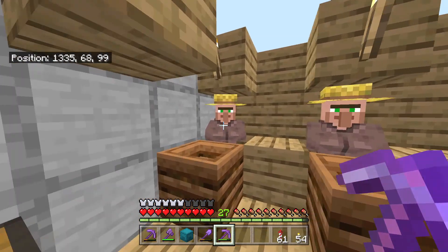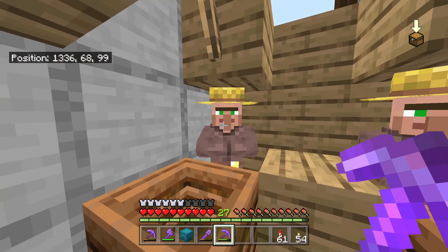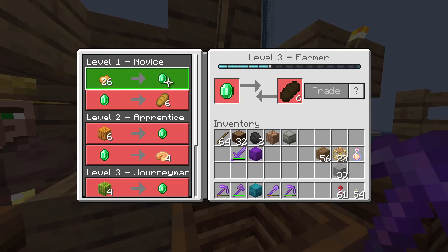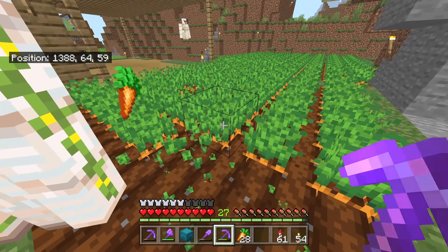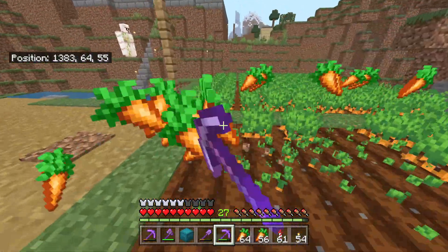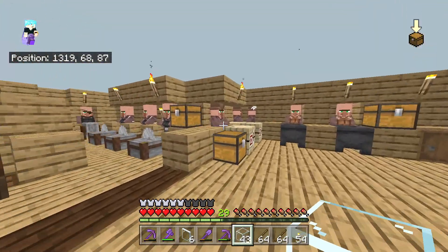The first job is farmer. You need a composter to make a farmer, and they buy wheat, beets, carrots, and potatoes. You want to make sure you have farmers that buy carrots and potatoes because whenever you're farming them, you can use the fortune 3 enchantment to get more.